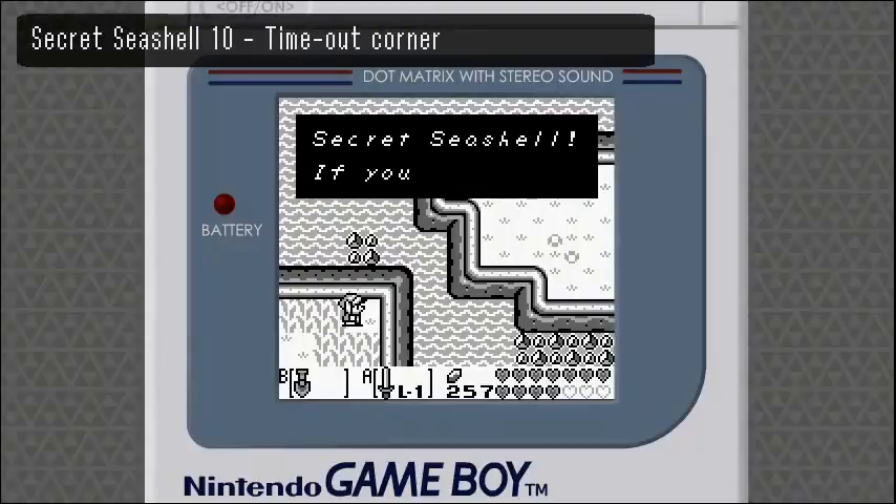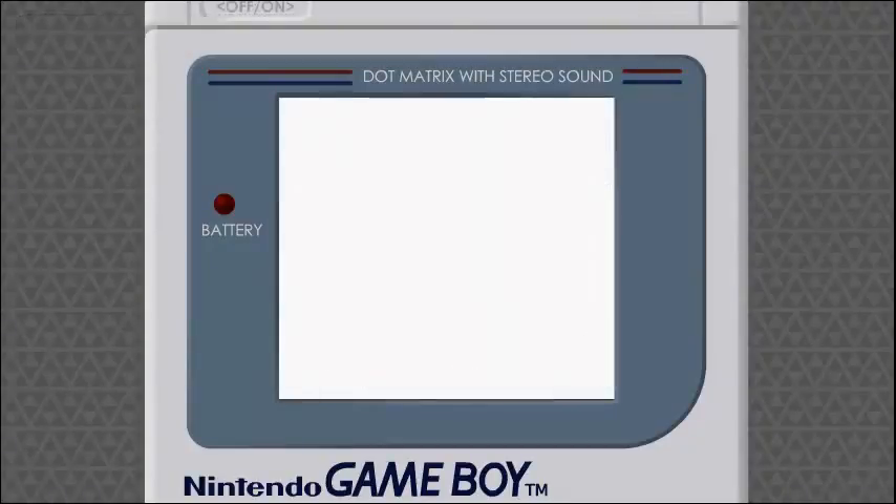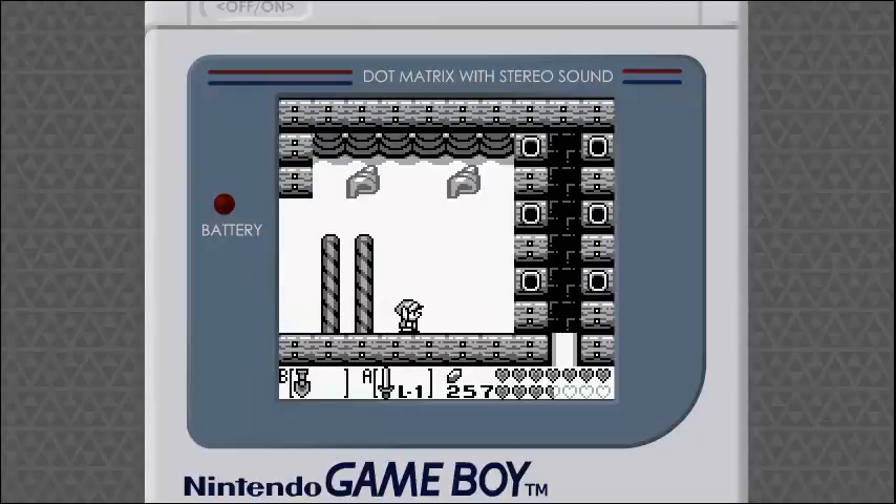Now that we have exactly ten secret seashells, we have to do the same thing we did with five — and that bar is going to rise up in anger from looking at her big face. Big face, indeed.